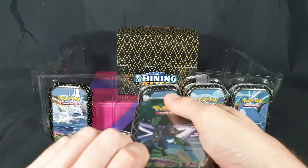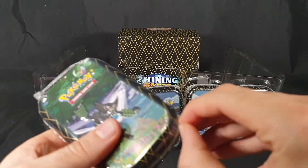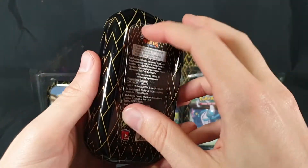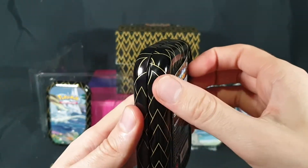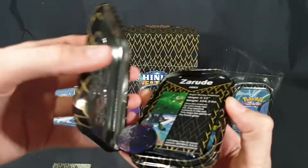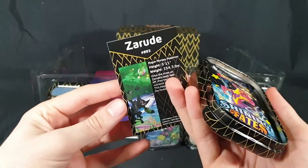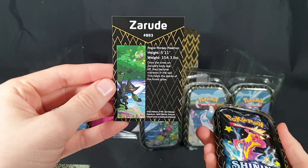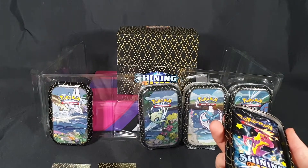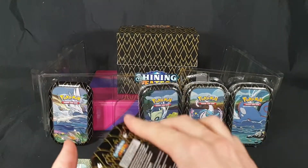For tin two, let's try to open it up. We have another Mewtwo coin. We have the Zarude card, number 893 in the Pokédex. I don't like the new art cards — that's a bit of a deal breaker for me. Let's grab out the packs.